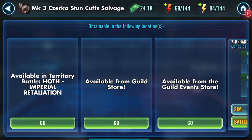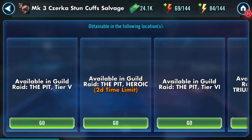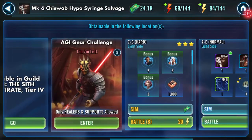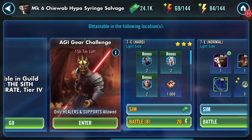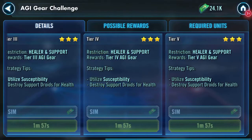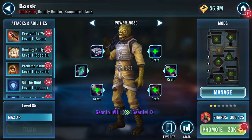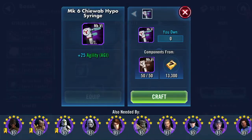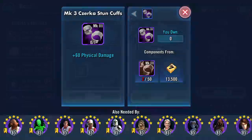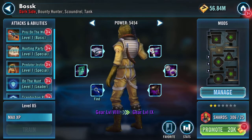Are they available in the guild store or event store? Gear is going to stop play — that is annoying. I need a second cuff, so I'm going to pop on what I have got: craft, equip, craft, equip. I need to find another 48 cuffs before I can at least get him to gear 9.